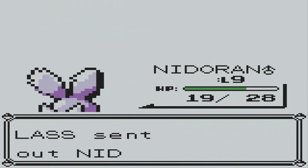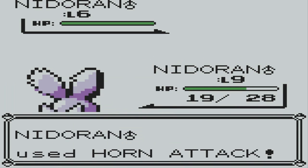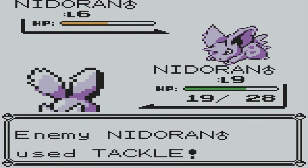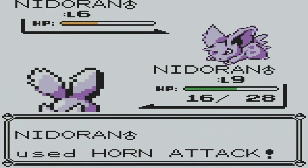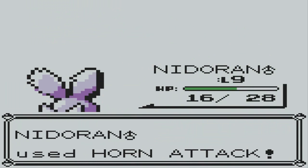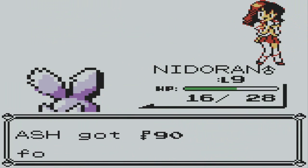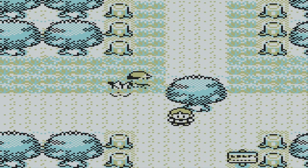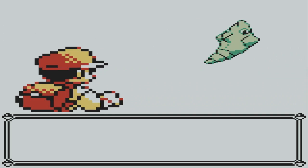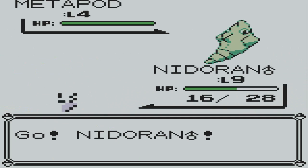Another Nidoran — this one is the male one, level 6 too. Alright, horn attack — bam! 76 experience points. This should be pretty fast. If I'm not wrong, my Nidoran learns that attack at level 12 or 14, which means we have a lot to do right now.